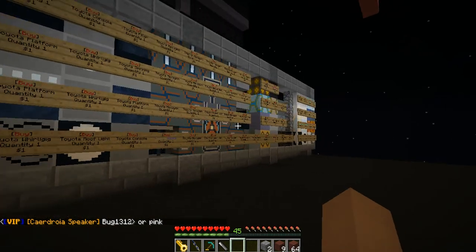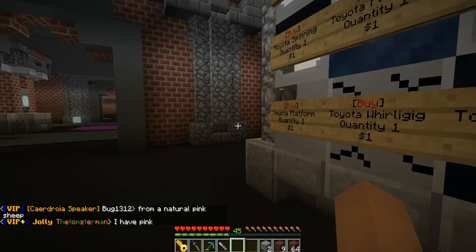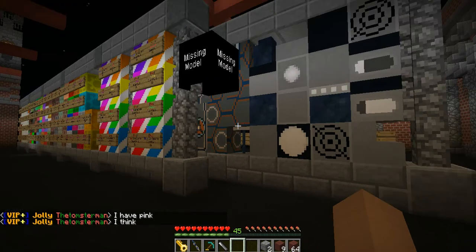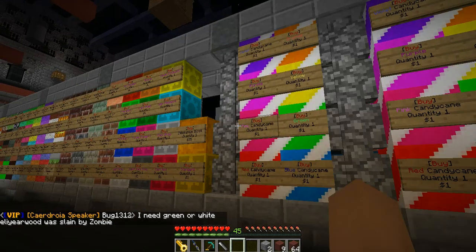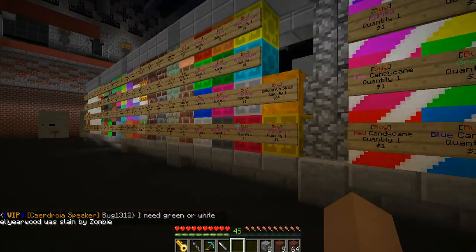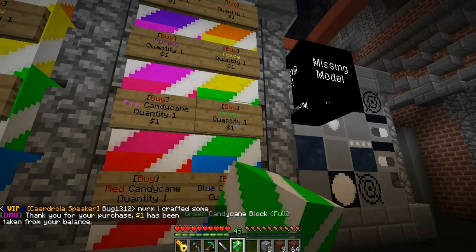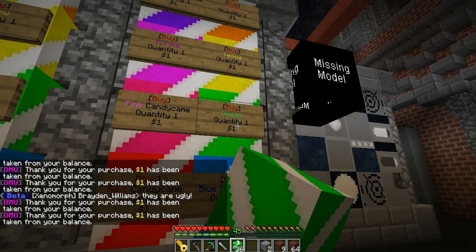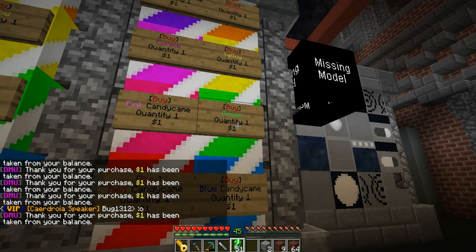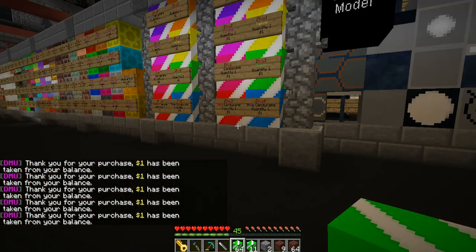We need Christmas blocks — that's right, we need some Christmas blocks. Update 52, yes! Here we are, the blocks area. You can get everything here. On the other side are these — candy canes! And they're all cheap, one dollar each. You can pick red or green. We're gonna take all the green ones because green is my favorite color. We're gonna fill up until I have no money left — this is just fantastic!